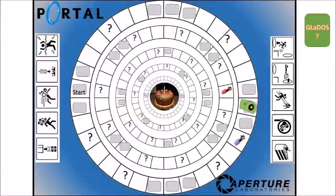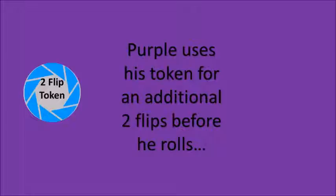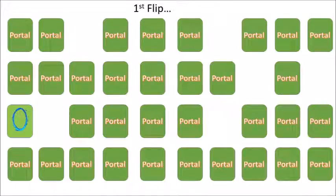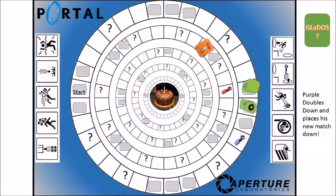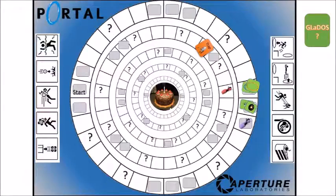Purple has a few matched pairs — let's see how they use them. First they lay down their trap card in front of red in the second level ring in case red lands on it. Then purple uses their flip token for two additional flips before rolling: first flip is a blue portal, second is an orange portal — a match! Purple lays down that matched pair so that a roll of two or three will get them to a portal spot. They roll a one and come up short, moving forward one spot on the outer ring, still trailing red who is in the second level.